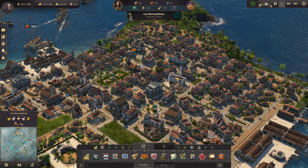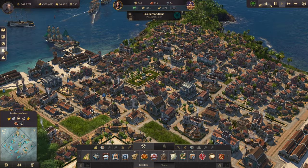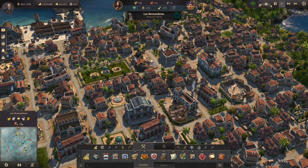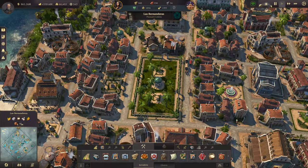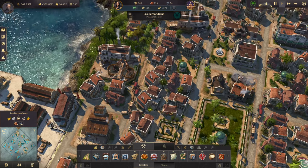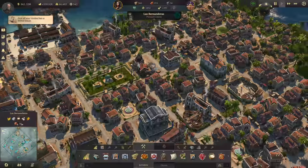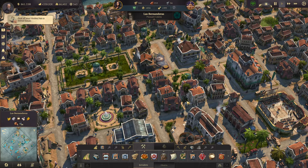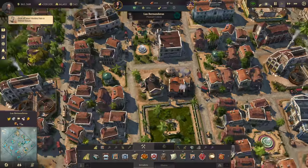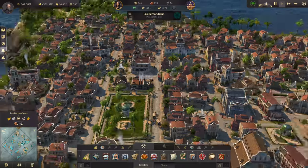What's going on, everybody? Welcome back into Anno 1800. We are back here in Las Bernanderas for a moment, just to show you - I've been playing around off camera and working on it. I got really tired of everybody saying, why don't you have brick roads in the New World? Fine. You want brick roads? Here's your brick roads. I redesigned the city just ever so slightly, added in brick roads, made a nice little park right here.